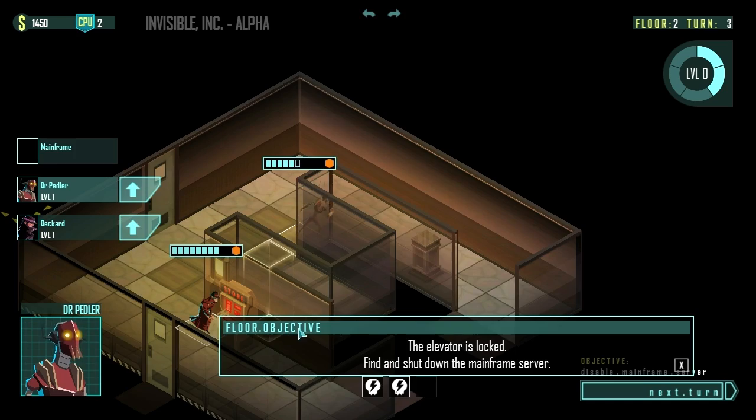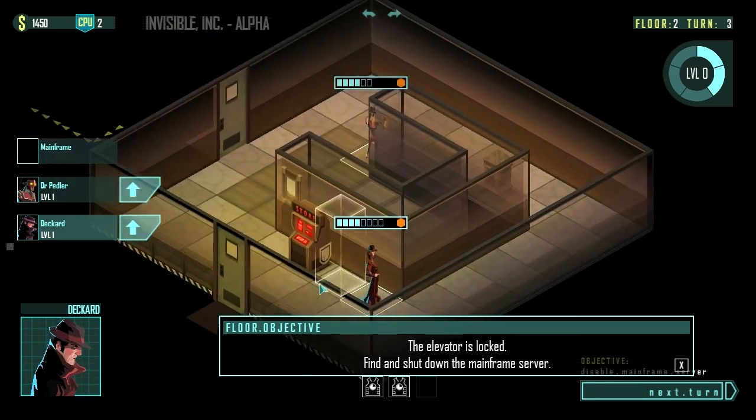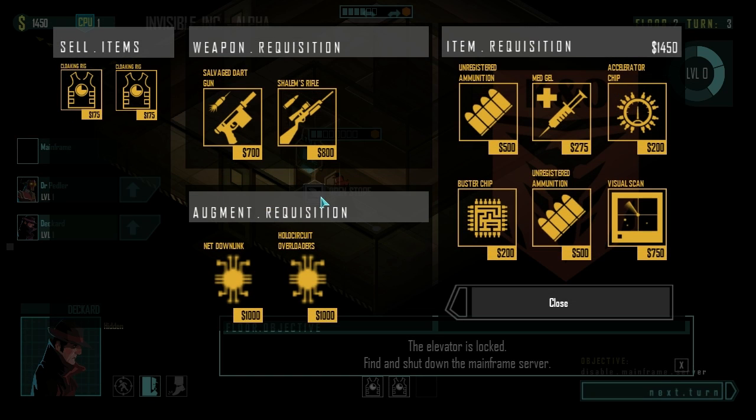I'm going to move here and peek this corner to make sure there's nobody hanging out. This right here is a store vendor, so if we wanted to buy things we could. We do have a lot of cash so it might be worthwhile. We've got a salvaged dart gun with two bits of ammo, and Shalem's rifle — but that's only usable by Shalem, so unfortunately that's not really going to help us.